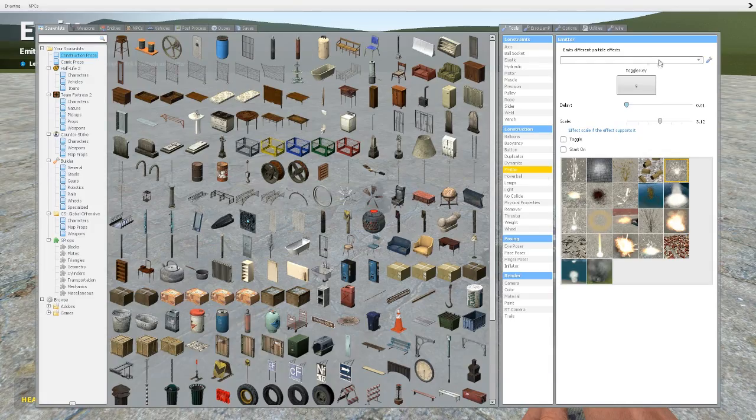Looking at the tool itself, you've got your toggle key — I'm going to leave it on G because that's what I'm used to. Delay is much like the dynamite: it's how much of a time delay you want on it. Scale is how big you want the emission to be, so if it's really small it'll be localized, and if it's huge it'll fire all over the place.